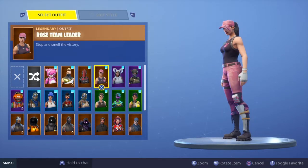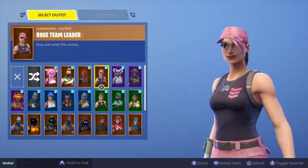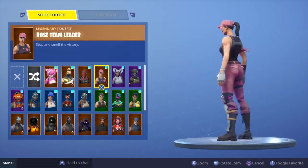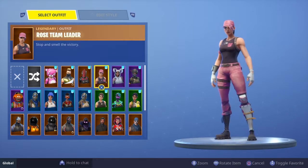Number 13 is Rose Team Leader — the other save the world skin. As I said, this has the same hair flip as Teknique. It's a nice skin; I like the pink and black combo. The reason I don't really use it anymore is that it just doesn't work with the back blings I usually use. But it's a nice skin overall and that's why it's sitting at number 13.